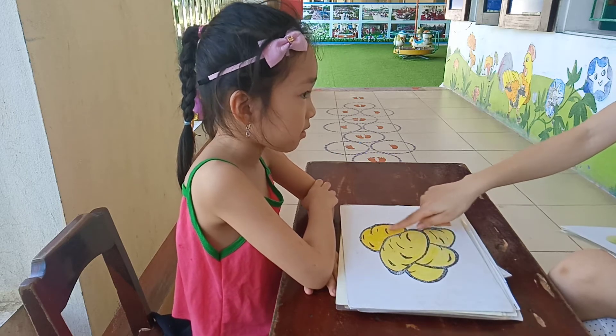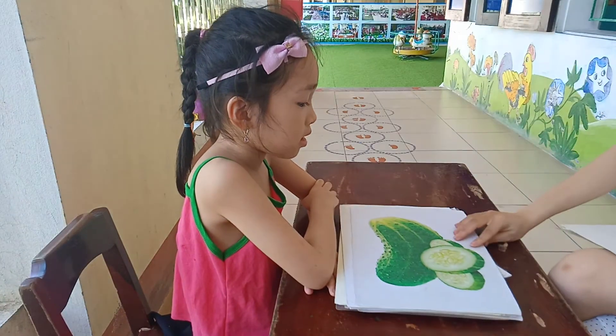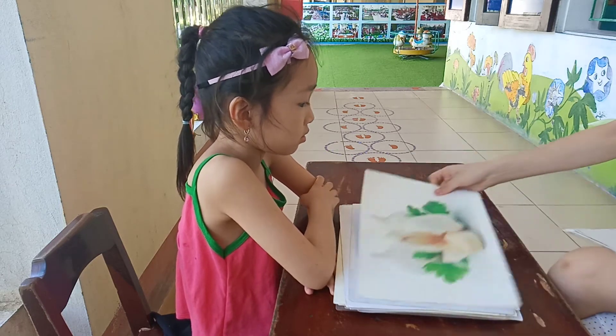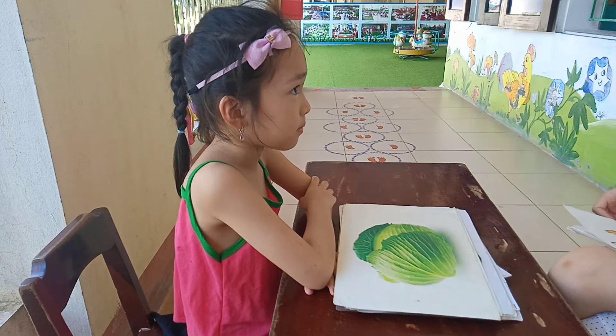Blue. And what color is this? Blue. Blue. This is? Blue. And you like to eat cucumber? Yeah. And this is? Meat. Darling. Good. This color is this is? Dog.